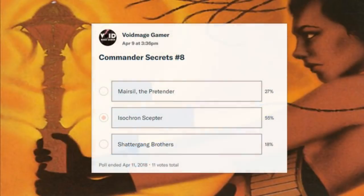What's up, you guys, Void here coming back at you with another Commander Secrets video. This was a video that I pulled off to some of my patrons — if you're curious about that and want to support the channel, that's a pretty cool way to do it. The link to my Patreon will be in the description box below. As you can see, Isochron Scepter was the most popular option they voted on, and we're going to talk about that card today.